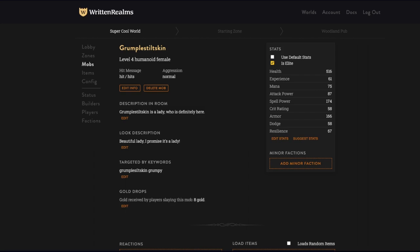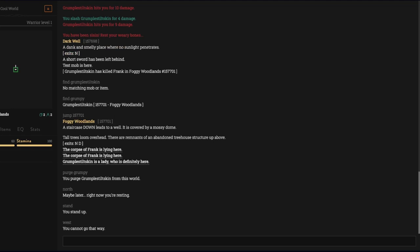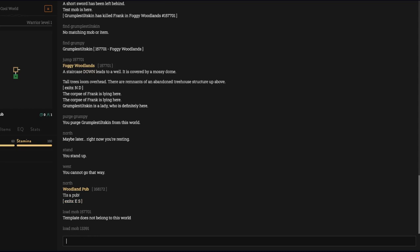Let's go up to the Woodland Pub. Load mob — that is not the mob ID, that is the room ID. Go back over here, get the mob ID, load mob, bring her in.